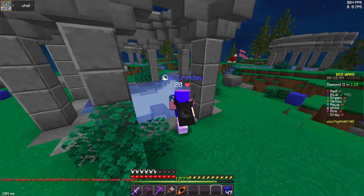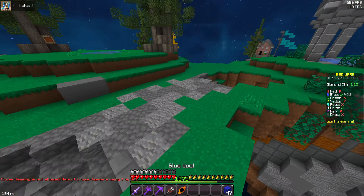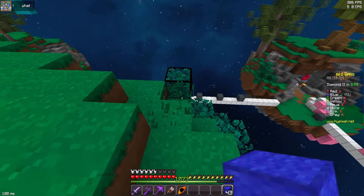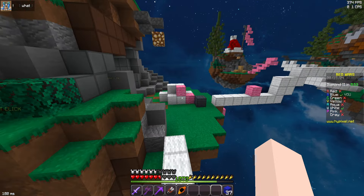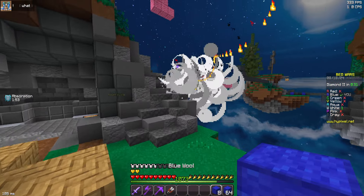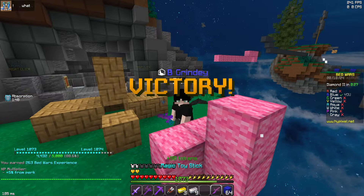I finally made it over towards mid. Where is white? They are completely cross map — could not be further away from me. I haven't seen this guy for the whole entire game. I see him over there — he's up at pink. I'm going to bridge over and drop down. That's a lot of fall damage but it's fine because I'm going to get his bed. GGs, game number one was a win.